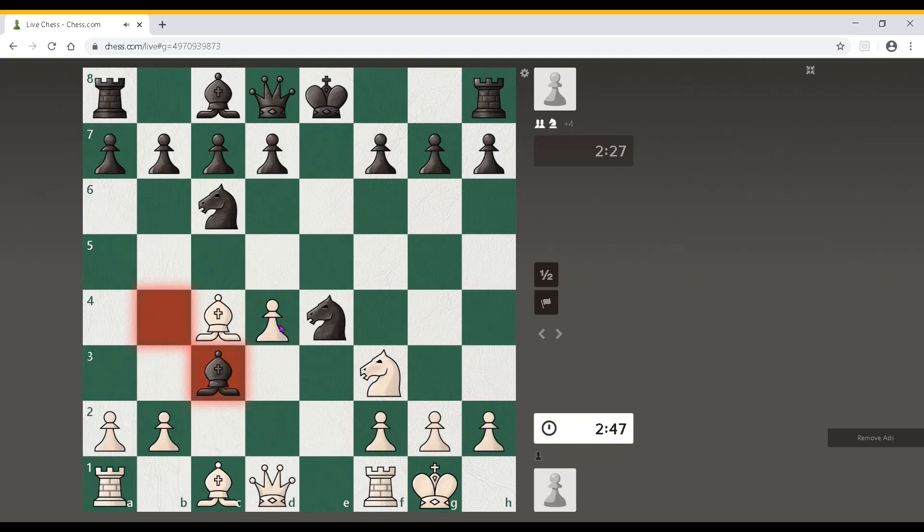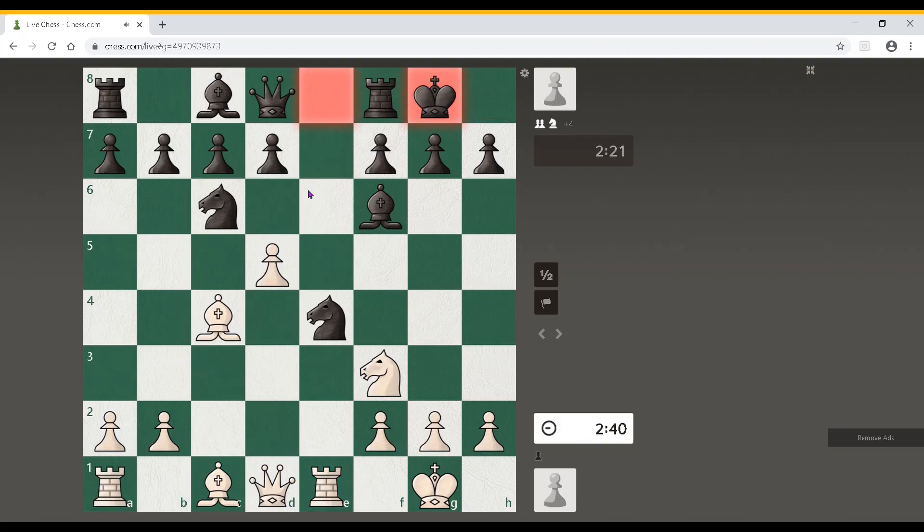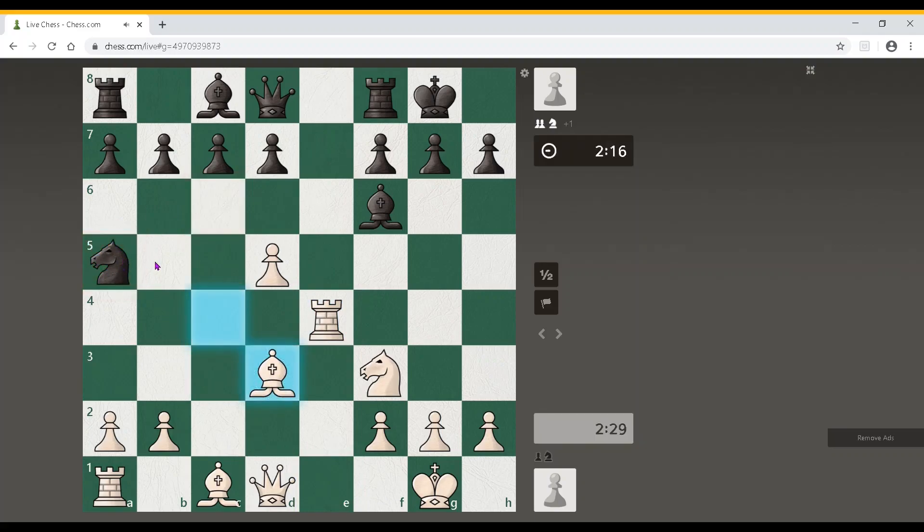Bishop takes c3. Now I will go for something interesting — let's try a molar attack on this opponent. d5. Yeah, he is playing rightly. Bishop f6, rook e1. Knight e7 is the correct move. Castle! This is not appropriate play — he is sidelining his pieces. Now I will get a very good attack, but let's see if I am able to convert it into a full point, otherwise that's of no use.